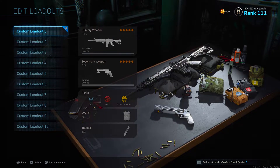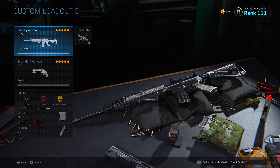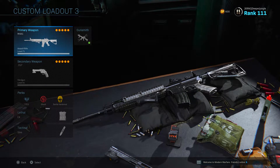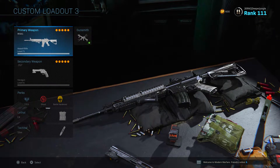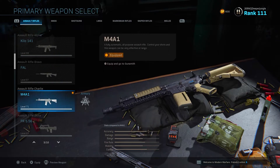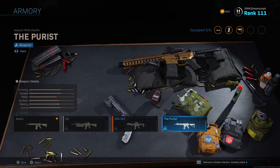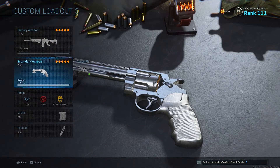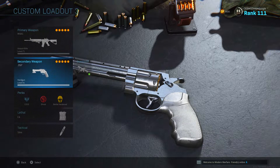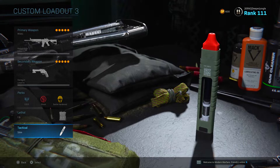Let's get started and go over the class setups. For our first one, we have a very standard tried and true M4A1 class setup. In the current state of Modern Warfare in Season 2, and more specifically after update 1.15, the M4A1 is still a very dominant assault rifle — debatably the best assault rifle in the game. For my primary I'll be using the standard variation of the M4, and for my secondary the .357 Magnum with the Snakeshot attachment. My perks are EOD, Ghost, and Battle Hardened, with C4 as the Lethal and Stimshot as the Tactical.